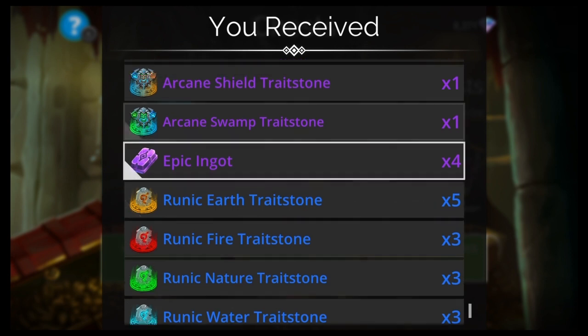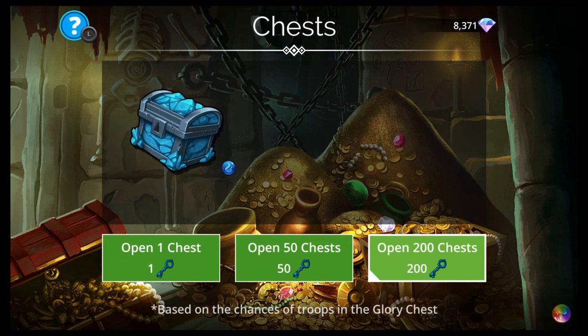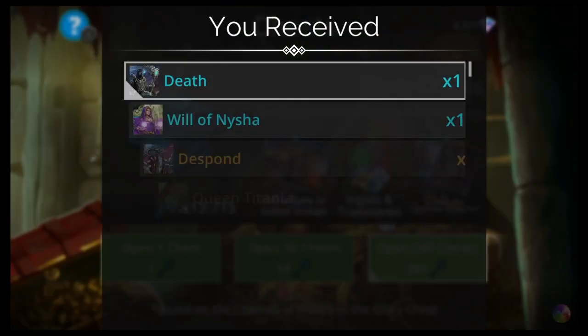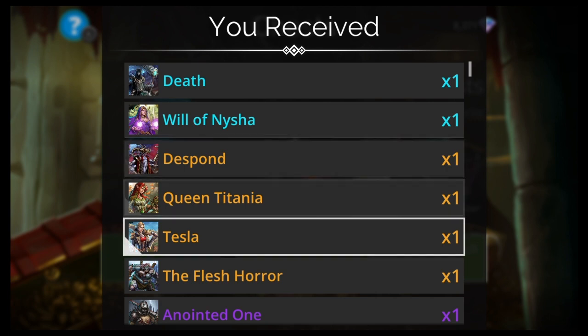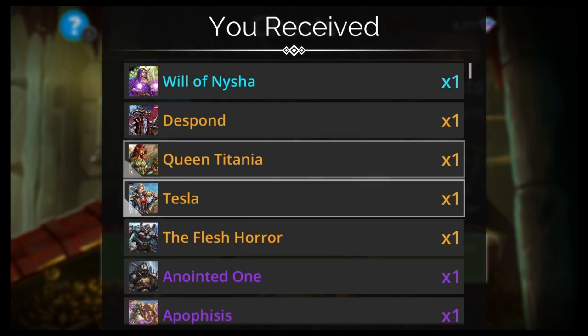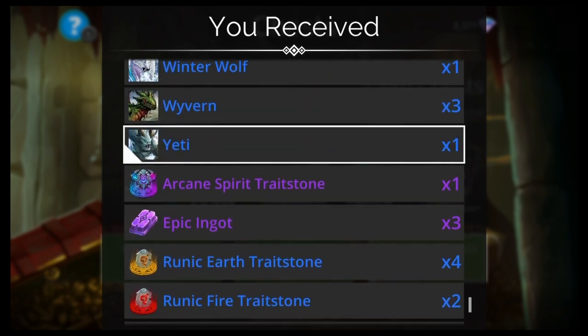But you know how many legendaries there are in this game? There's like 200 or something. So how come I keep getting the same ones? Will of Nisha. We have about 10 mythics so far. Tesla again. Queen Titania is one of the best in the game.